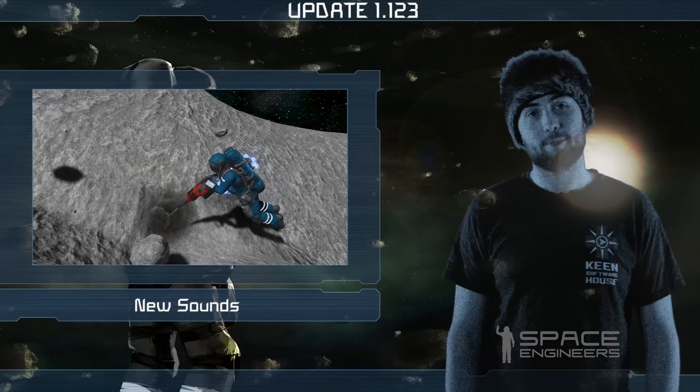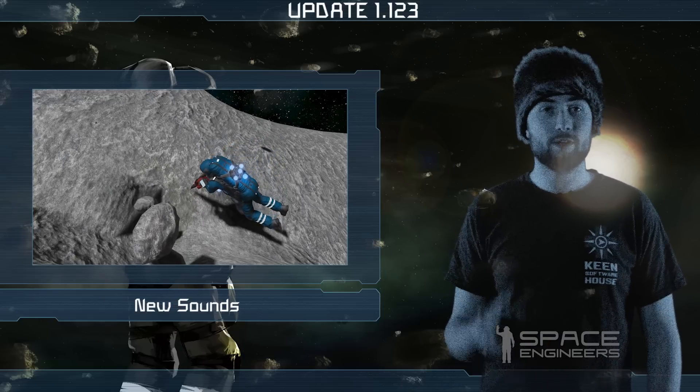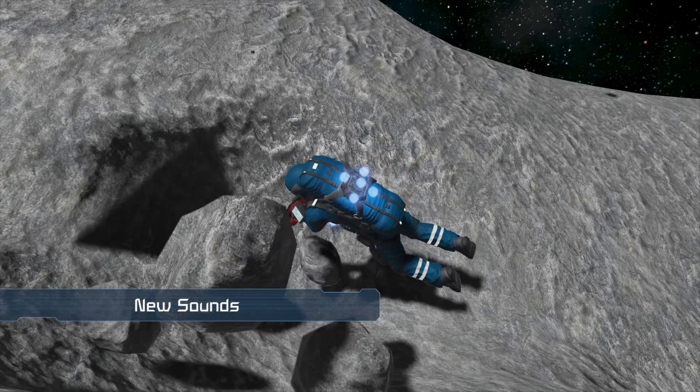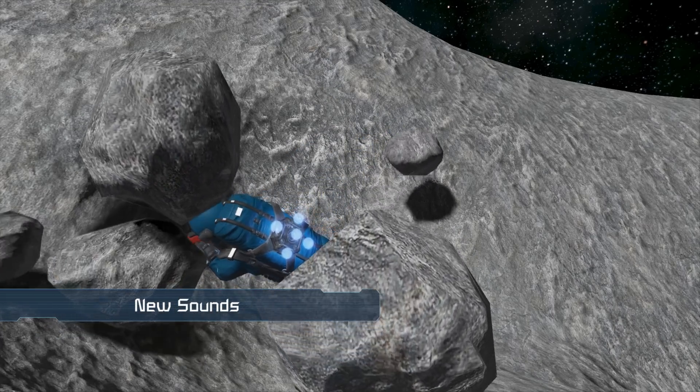Now when flying with a jetpack in atmosphere, you will hear a whizzing sound effect of air passing by you, and when you drill you will be able to identify the respective material by the new sound effects.